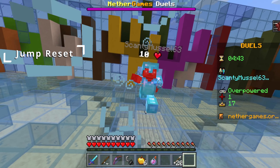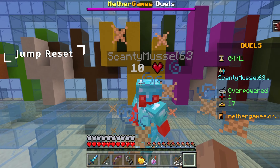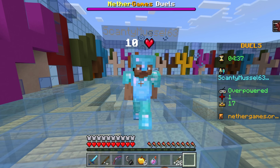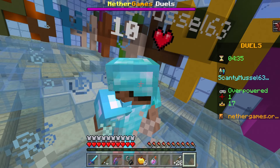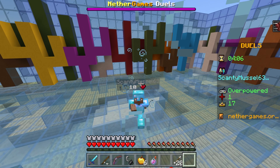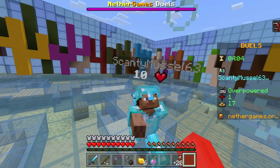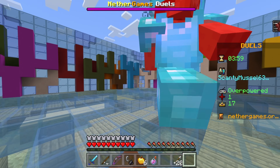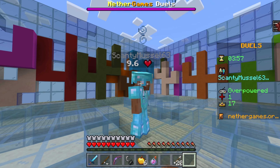The final thing I want to show you is called the jump reset. The jump reset is where, when you're inside of a combo, you can spam the jump button and eventually you will take a hit without taking any knockback, allowing you to regain the battle. A lot of people will tell you that you need to press it at a certain time, however I found that just spamming it when you're inside of a combo usually works.